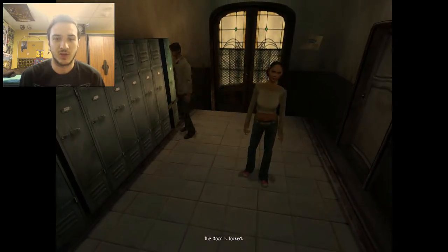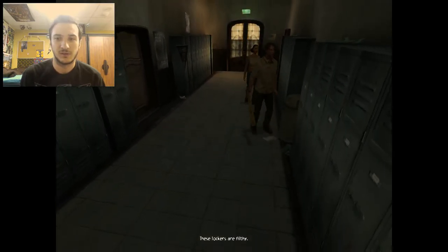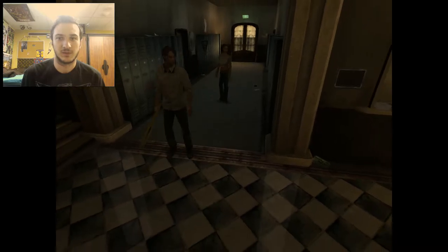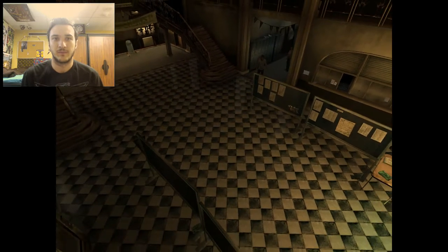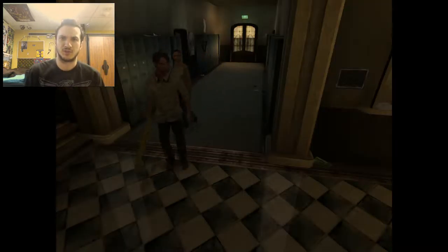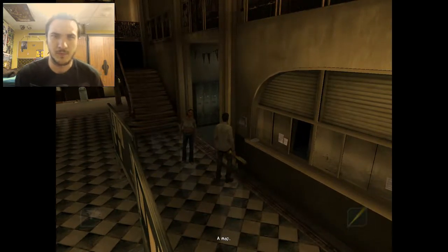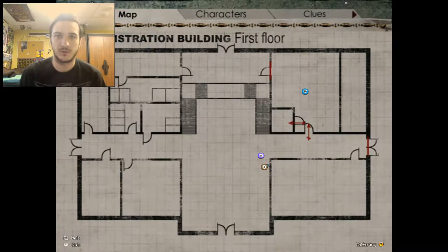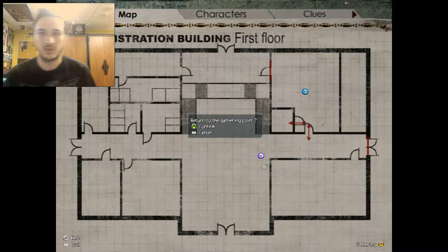This door is locked. These lockers are filthy — of course everything's filthy. Eerie music. A map — now we have the first floor, nice! We have our people, we have everything.